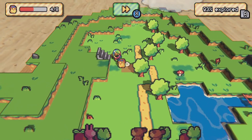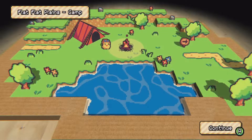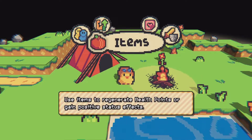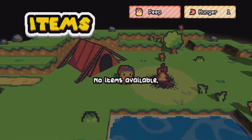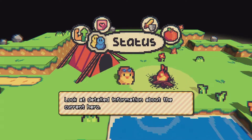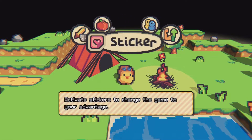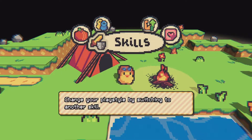Our camp. Use items to regenerate health points or gain positive status effects. We don't have any, but we have some hunger. I think there's cooking and other mechanics in this — there's a lot to it that we probably won't even get into today. Spend your experience points to gain better stats. Activate stickers to change the game to your advantage.